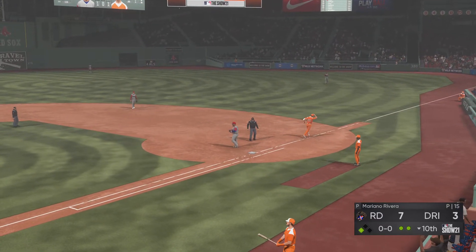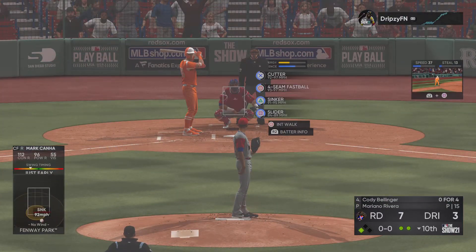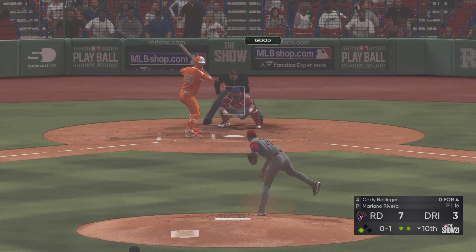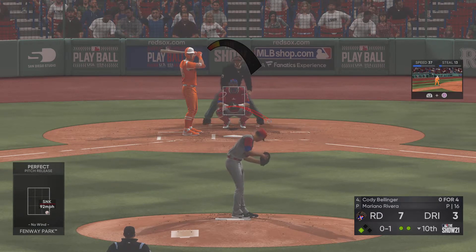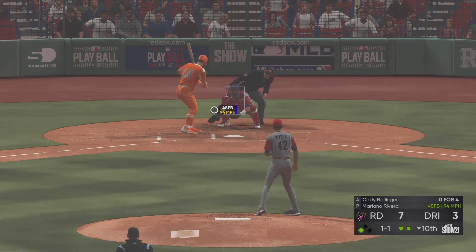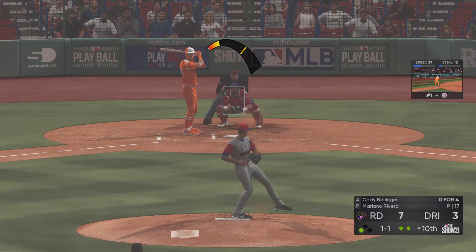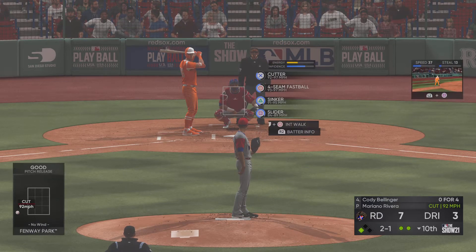Now it'll be the four-hole hitter, Cody Ballinger, struggling so far in this one and looking to erase his 0-for-4 ball game right here. He hits the bottom of the strike zone with the sinker — strike one. Fastball misses inside, it's even at one and one, and that one misses badly — it's ball two.